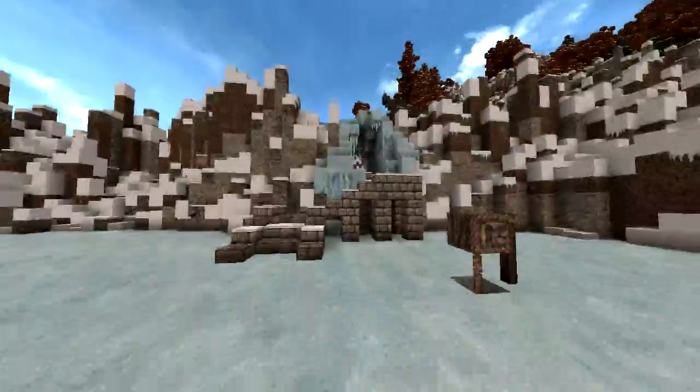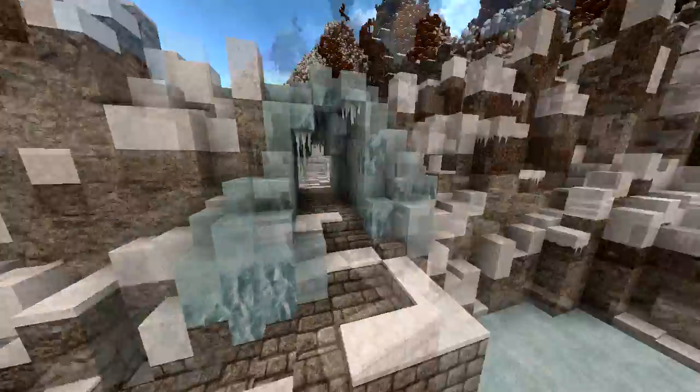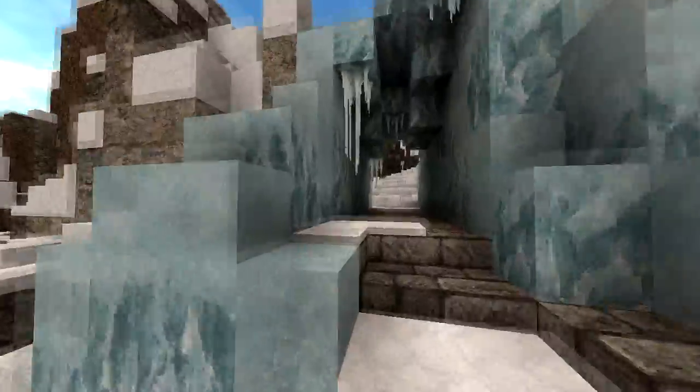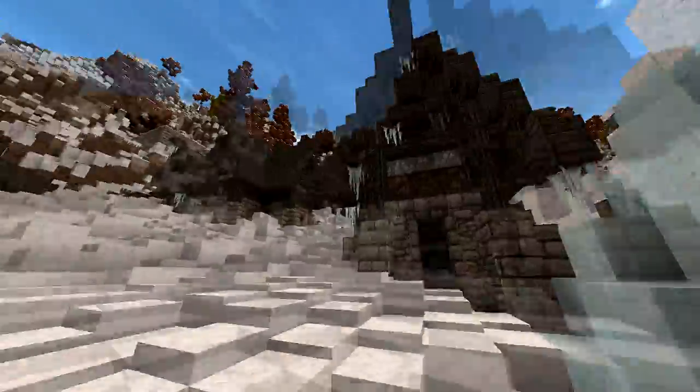Mostly we've just added this small icy town place. There was, as you can see, a big natural wall here, so they had to dig through the ice and make a tunnel through to this little clearing where they built their village.